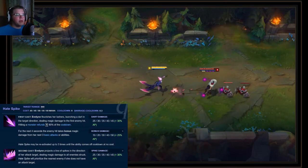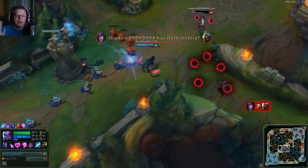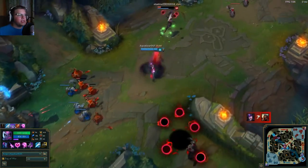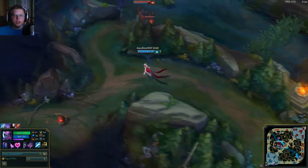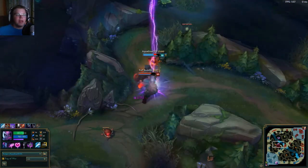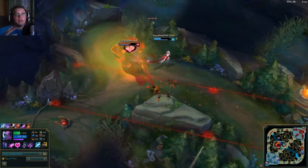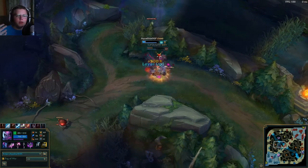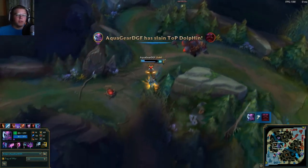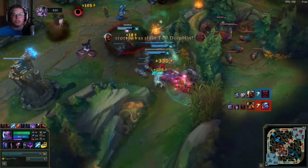Next up is your Q, Hate Spike. How this used to work is you'd press Q and some hate spikes launch at anything you're targeted at. Now they changed it where it's kind of like a skill shot — you hit your Q, you hit something that damages them, and then after that you can tap Q three times to do additional damage. I'm going to put all the abilities on screen; if you don't really understand what I'm saying, just pause the video and read it.